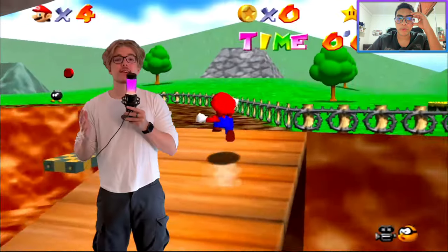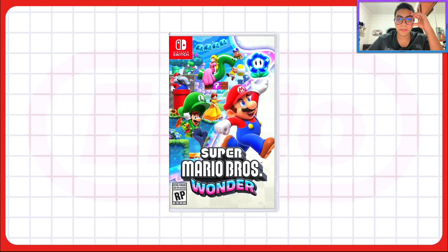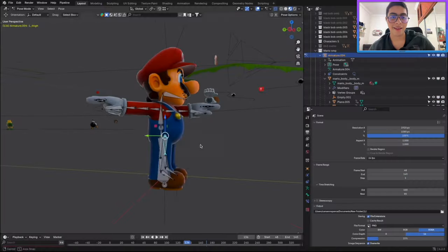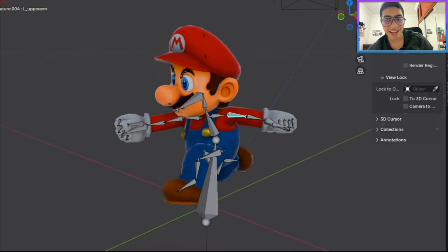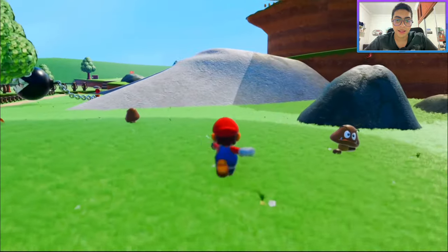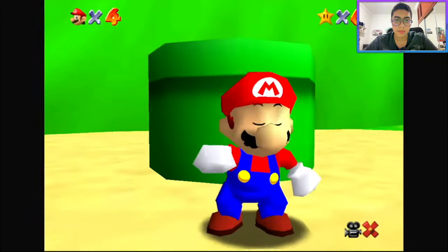Now we get to the hard part: the gameplay. We could just throw Mario into some Unreal Engine world, but we can do better. We can't just update the 3D models in the original style — that's only half the story. Remember how Mario Wonder really emphasized the expressions and high-quality animation? We're doing that. The original game was renowned for its smooth gameplay and incredible animations for its time, so we need to achieve the same thing but with today's standards. This applies not just to Mario and Luigi, but to the side characters and enemies too.